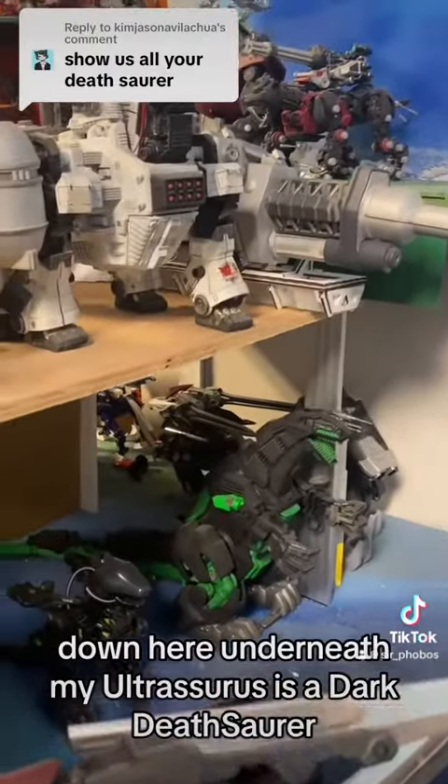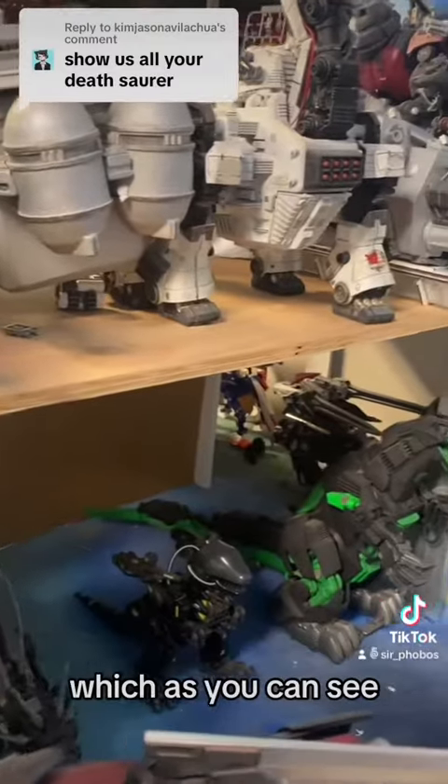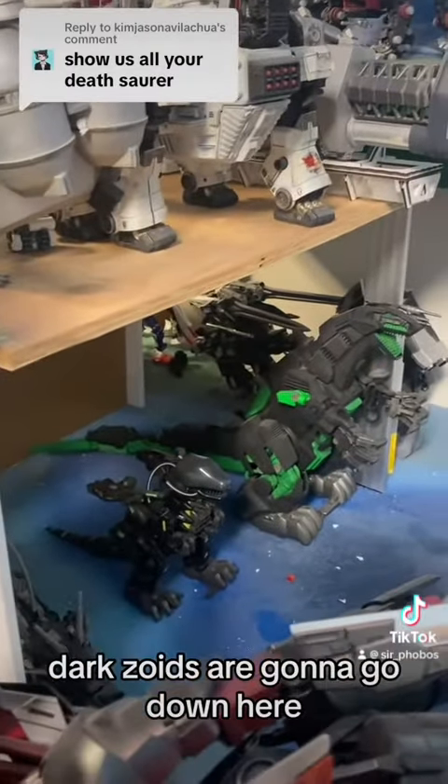Down here underneath my Ultrasaurer is a Dark Deathsaurer. It's an unfinished custom of mine that's going to be going in this dark hangar, which as you can see is very incomplete, but you'll get the idea. Darkswords are going to go down here.